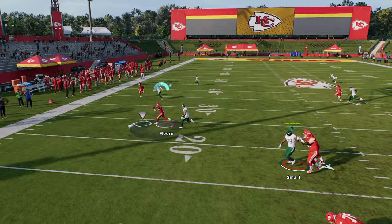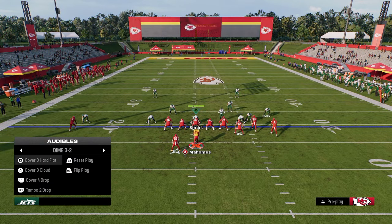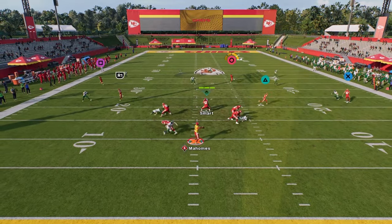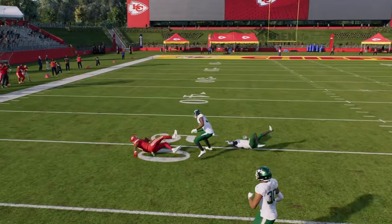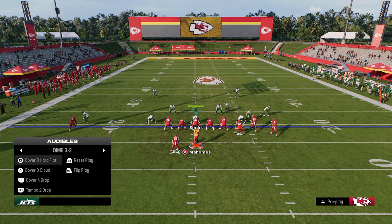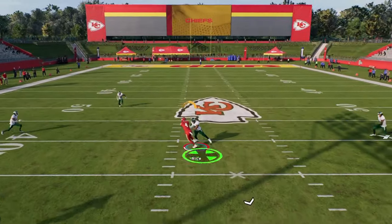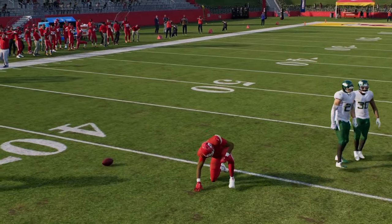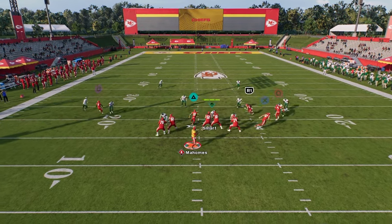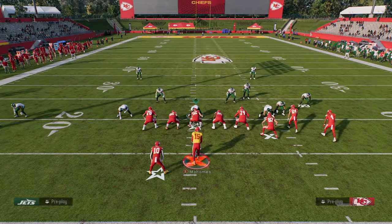You also have this backside C route that's normally a pretty good man-beating route. By dragging the slot receiver — just one hot route — you're able to snap the ball quickly. Drags, especially with the new rack animations, are one of the best man-beating routes every year. What makes this setup special is you don't really need a deep streak to clear out this post against cover three — you can still throw it in that pocket. Against cover four, the post is gonna be open. A big tip: you want to possession-catch that post if you don't have a clear-out streak, just to secure the catch in the middle of the field.